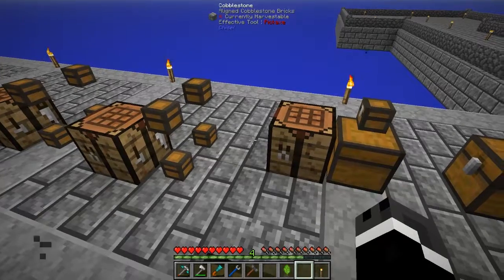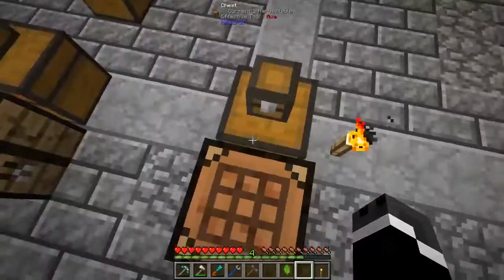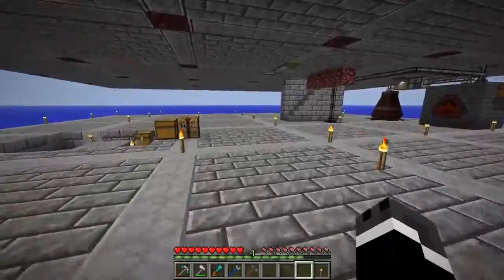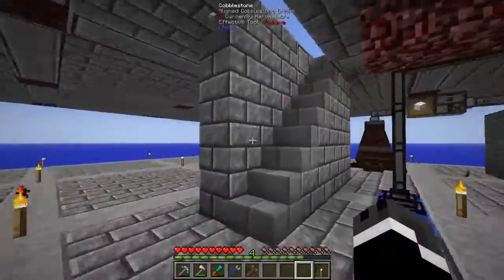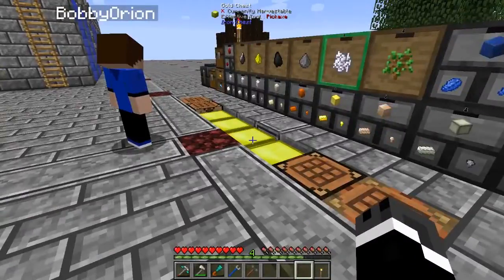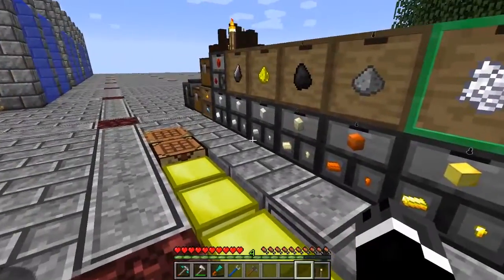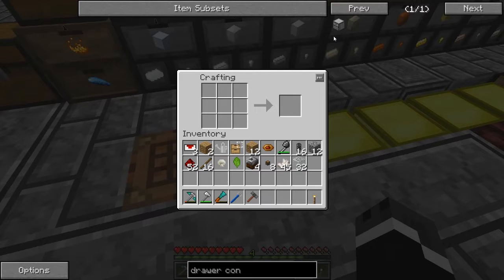I need one, two, three, four, five transfer nodes and five world interaction upgrades. Do we have any dark steel? No, but you can make dark steel — it's the name of the game. You just need obsidian and refined iron. I don't have to use pulverized obsidian — I can use a pulverizer.